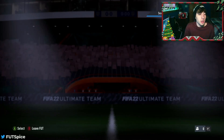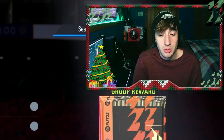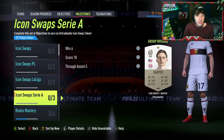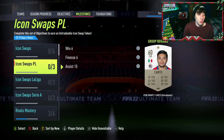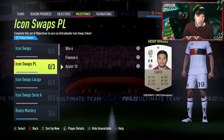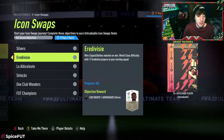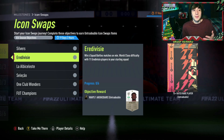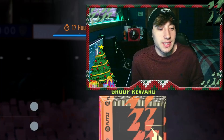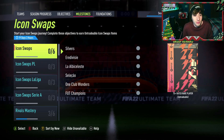Before we wrap up, I want to talk about one last investment to keep an eye on — icon swaps. You don't need to buy these right now, just keep them in the back of your head. We know what leagues are coming since we already have the first half out. For the top five leagues we saw the Premier League, La Liga, and Serie A, so next we're going to get the Bundesliga and Ligue 1. For the mini leagues we got the Dutch league, which means we're probably going to get the Portuguese league — Liga NOS. With about a week before the next swaps come out, go ahead and pick up silver Liga NOS players.